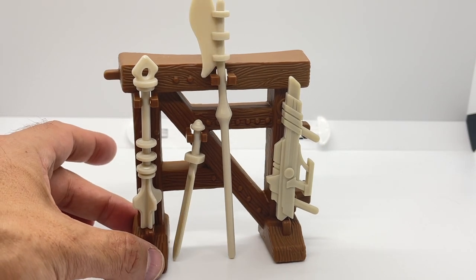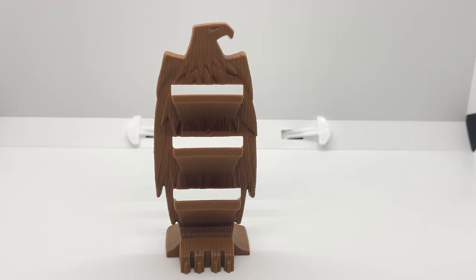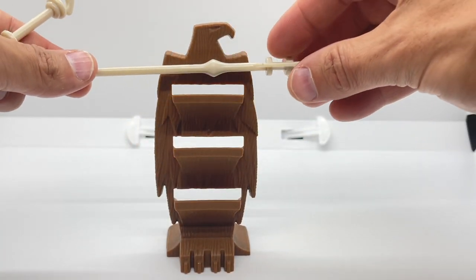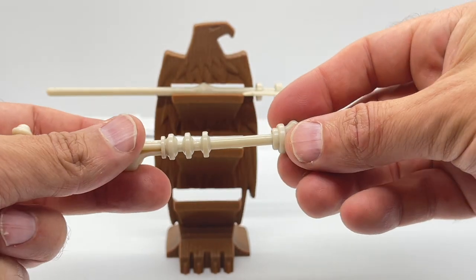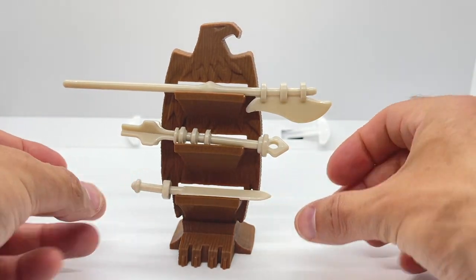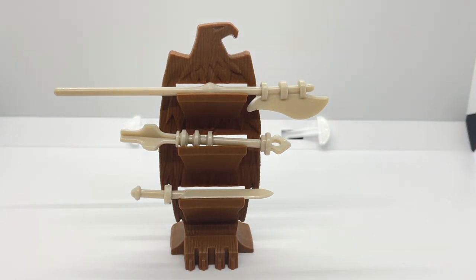If that's not enough, we also have this eagle-looking statue here that can also carry weapons. You can put the axe up here, the mace down here, and the sword down here — it looks really nice. I actually hope they come out with a weapons pack for the Masters of the Universe Origins line, because all of my weapons will be on the weapons rack, and this eagle is going to look very barren.